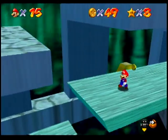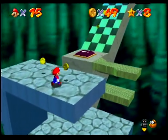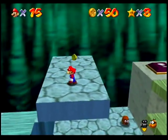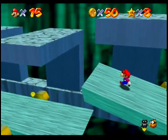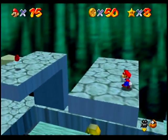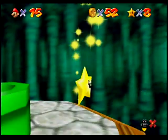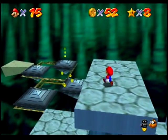But now we want to get on top of here, which we could have done by climbing those platforms, but we want to go this way. This is where the last red coin is, and that gives us a star right there, right up at the end of the level.